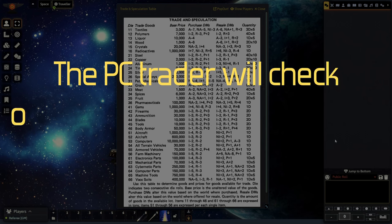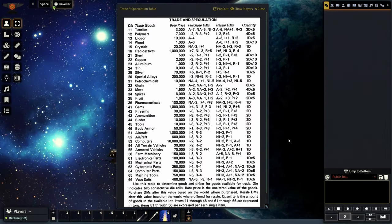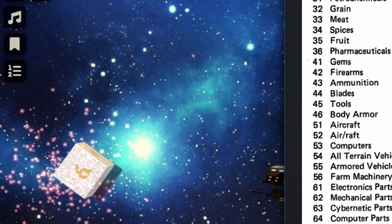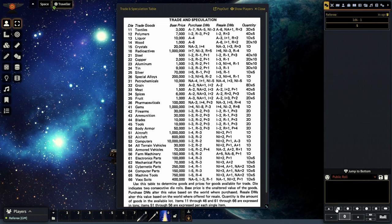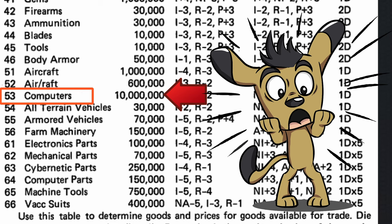The speculative trader will throw once per week, so whatever comes up is the cargo available for that week on whatever planet they are on. We're going to roll one die after the other because I can't change the color of the die in Foundry. We have a minus one because of the planet population. The tens die comes up five — ooh, looky looky. Then we roll the ones die and get three. So it looks like we're carrying computers — oh my goodness!